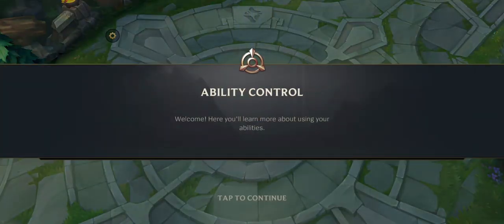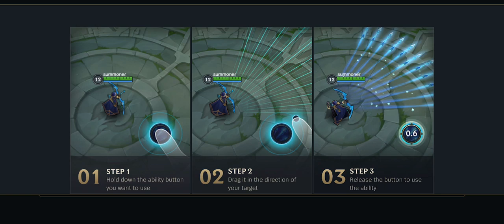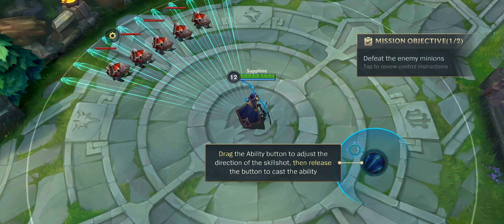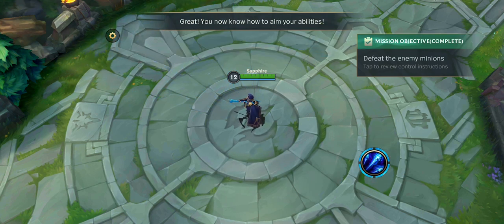Welcome. Here you'll learn more about using abilities. Let's use Ashe and select the direction of her ability. Hold down the ability button you want to use and drag it in the desired direction. Use your ability to defeat the enemy minions. You now know how to aim your abilities.